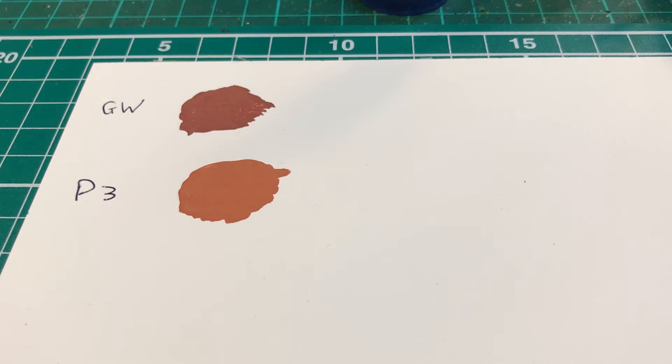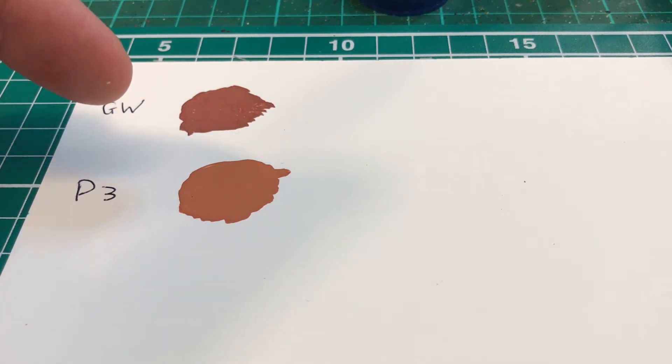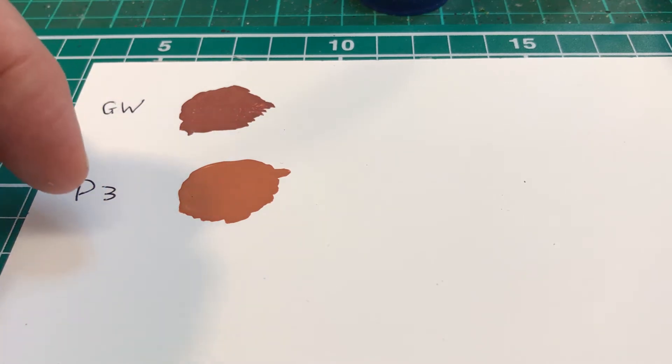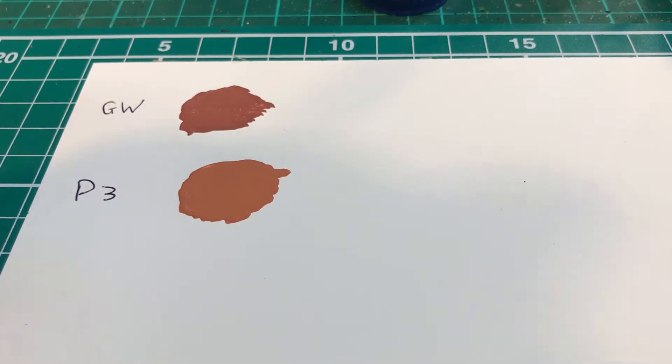Welcome to part 2 of this mini-series where I'm giving my thoughts on the trios of flesh tones found for Caucasian flesh in GW and P3. What you can see on screen is Bugman's Glow from GW at the top, which was the first color for the flesh tone in this exercise, and on the bottom is the P3 version, Carroburg Flesh. We're going to move on now to the mid-tones.